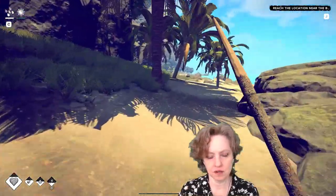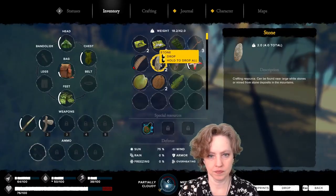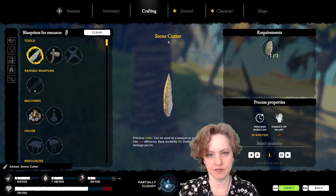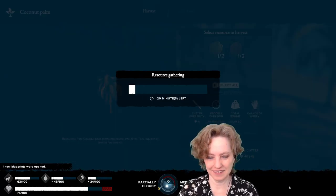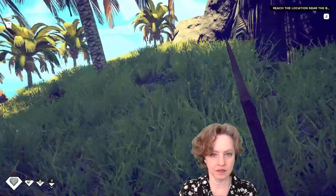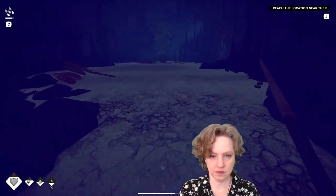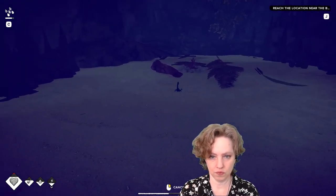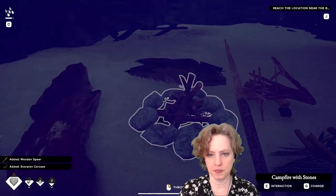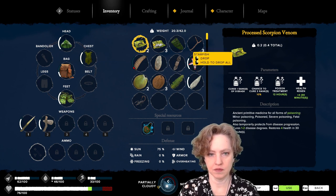You might consider picking at least one coconut like this so they can start regrowing. If you're crafting, make sure you're in the shade — especially if you don't have the coat. I see you. I kill you. So this extra scorpion — we'll cook it tonight.